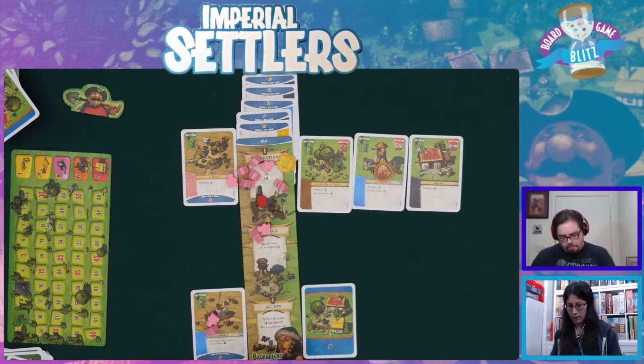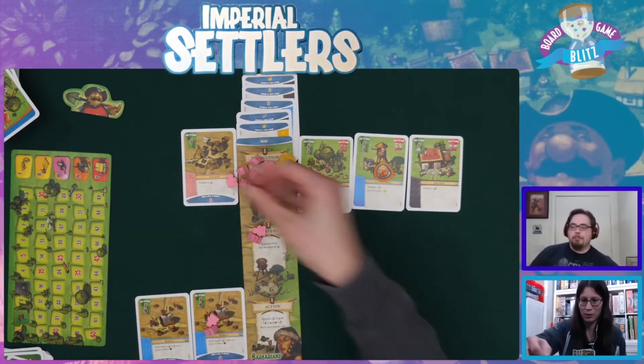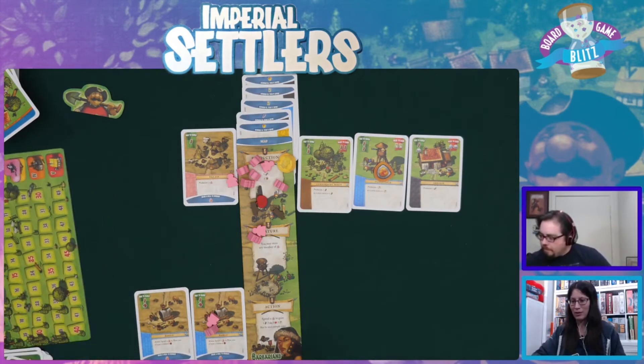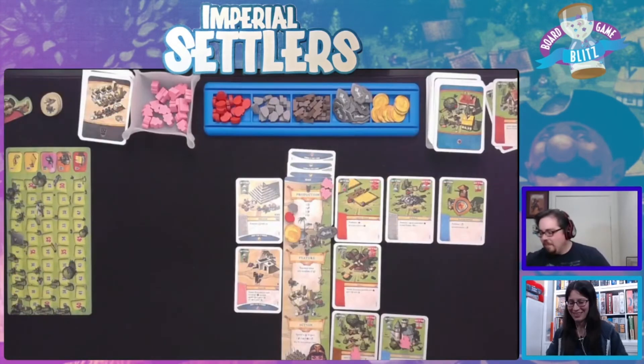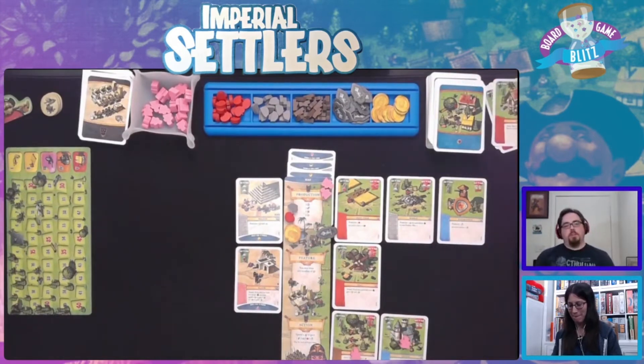So I will build another Rabble with this foundation that I raised and a wood. Now I have two of those so I can raise more of my buildings. That's like one of those places where somebody just lost the World Cup and everybody just goes bananas.